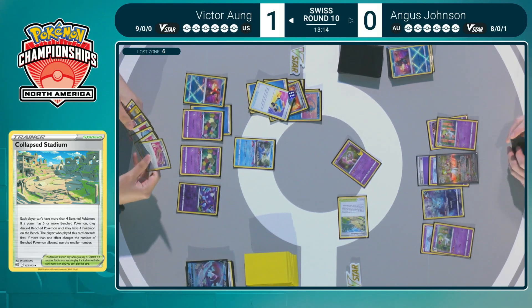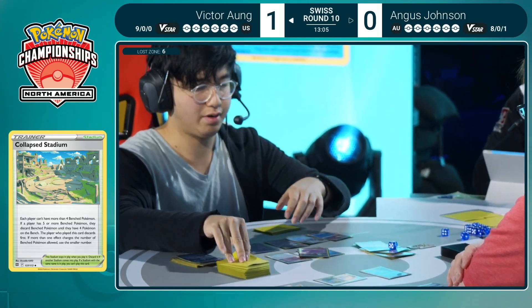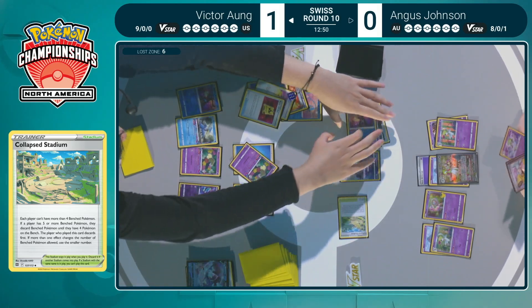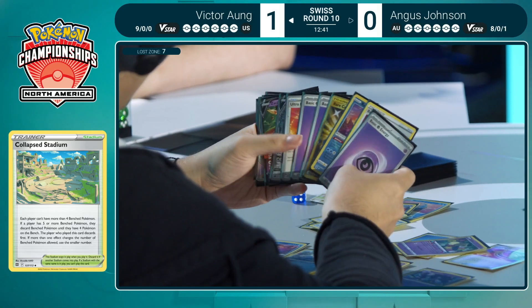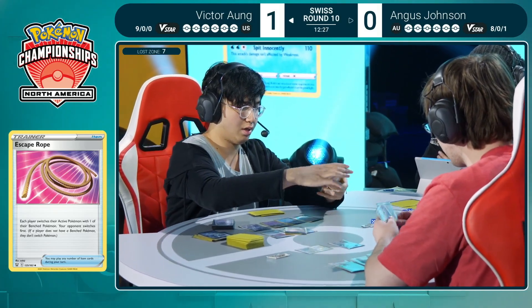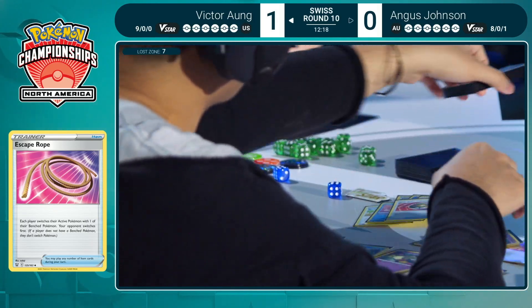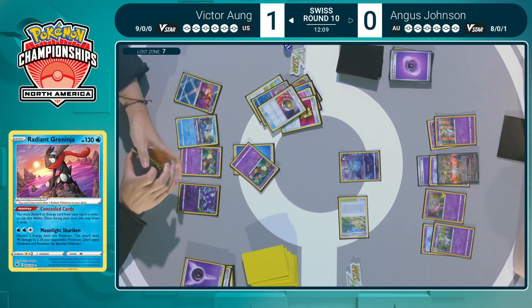Collapse Stadium going to get rid of that Radiant Greninja, but also helps Victor in getting rid of that Luminion V — which is huge. Both players getting both benefited and hurt. Angus essentially eliminates Victor's turn with the Cramorant attack, but also eliminates that possibility to knock out the Luminion. It's a bittersweet Collapse Stadium — if you can do that and get an attack off, that's how you pull ahead. This is still a pretty ideal position for Angus: not a single prize ahead yet before you start attacking. That's the dream.